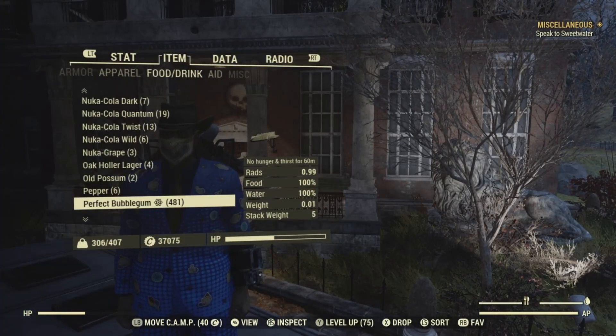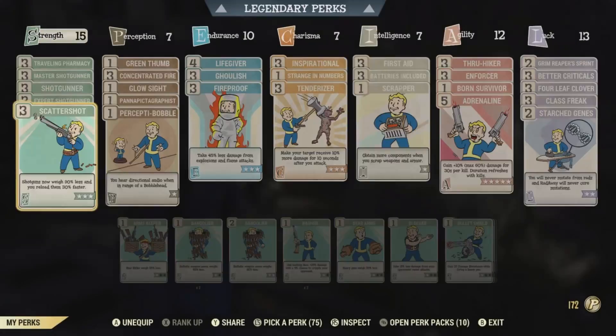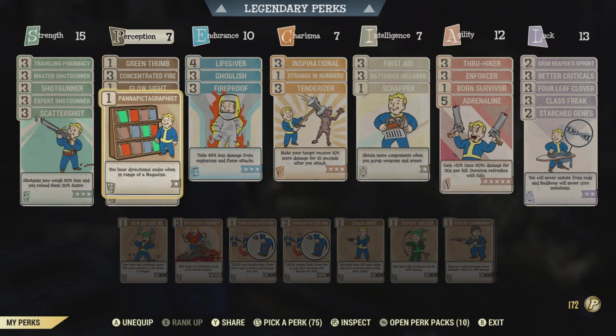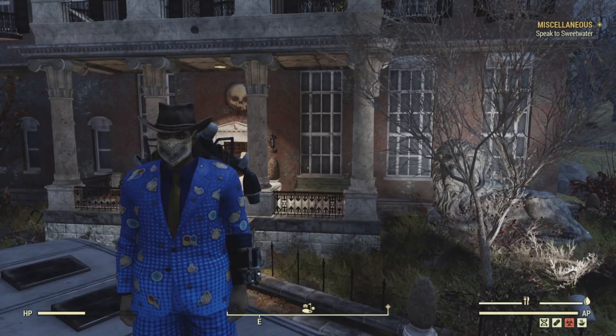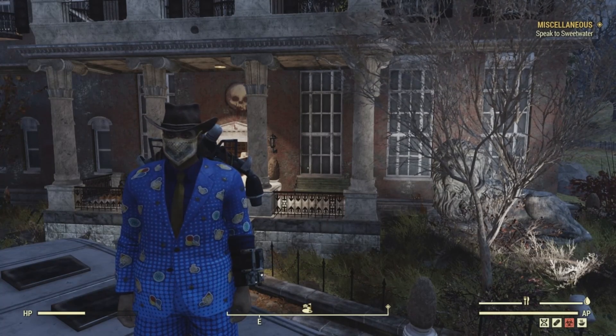As always, you can put on the perks — including Perceptibobble — which will give you audible sounds when you're near either a bobblehead or a magazine. Alright, let's get started.